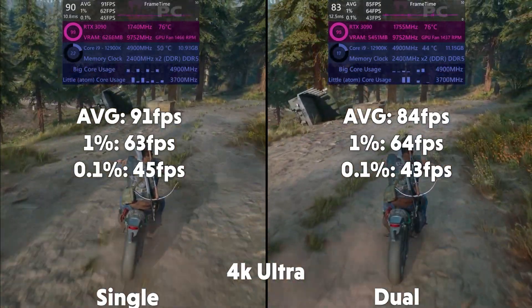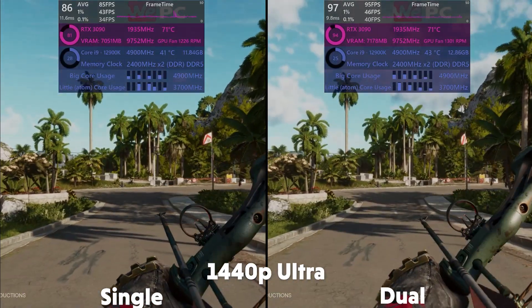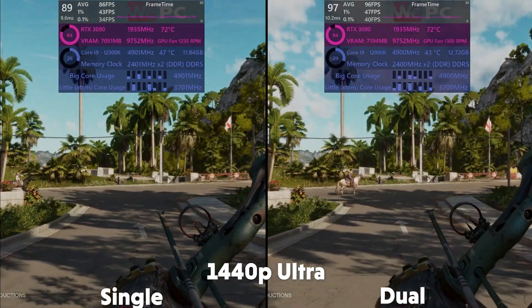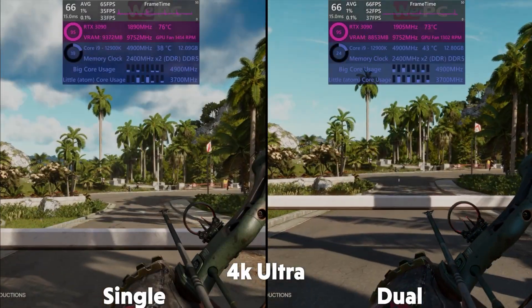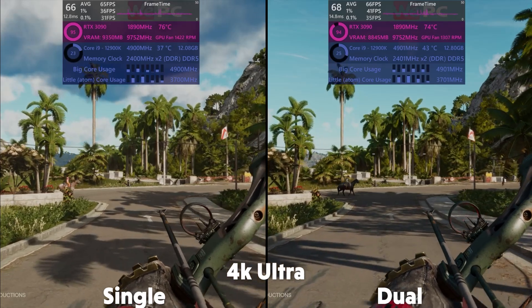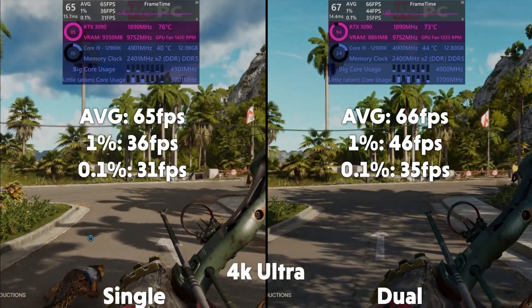Moving on to Far Cry 6, at 1440p, the single is averaging 87fps, with a 1% of 43 and 0.1% of 34. With the dual averaging 96fps, with a 1% of 51 and 0.1% of 41. Then at 4K, the single is averaging 65fps, with a 1% of 36 and 0.1% of 31. Then the dual is averaging 66fps, with a 1% of 46 and 0.1% of 35.